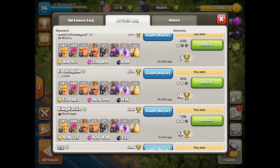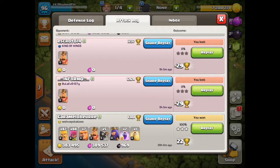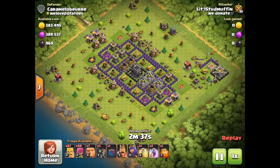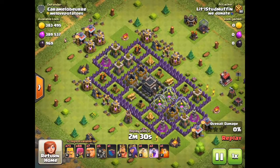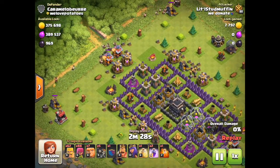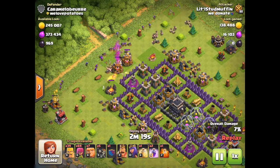Okay let's switch over to attacks. Coming up later you'll see my archers at work. This one's pretty good — about 300,000 each and just under a thousand dark elixir. It's a nice base to attack — weaker walls, somewhat weaker defense. Not too bad.